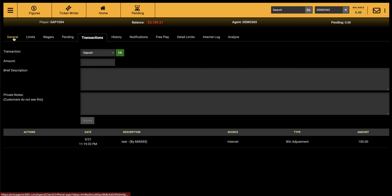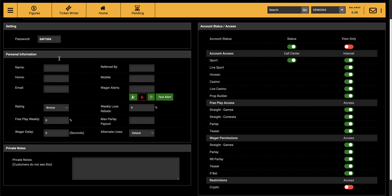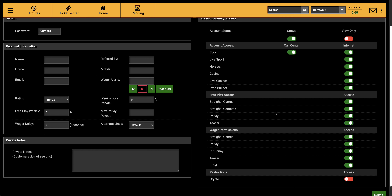Clicking on the customer ID takes you to a page with different tabs: General, Limits, Wagers, Pending, Transaction History, Notifications, Free Play, Detail Limits, Internet Logs, and Analytics. Under General, you can see and change the password and see all the different rights you're able to allow or not allow the player — for example, parlays, round robins, teasers. You can also remove free plays just as easily.